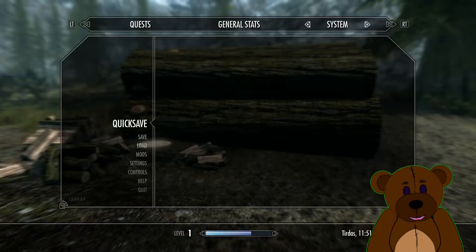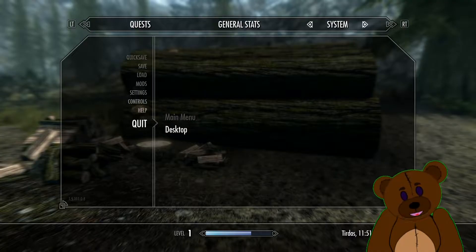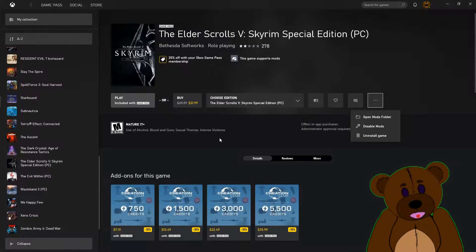Now that we've saved the game, let's go ahead and quit out. We're going to quit to desktop because we need to enable our modding folder first. Back at the desktop, our steps are: one, this game supports mods; two, enable mods. Got it.